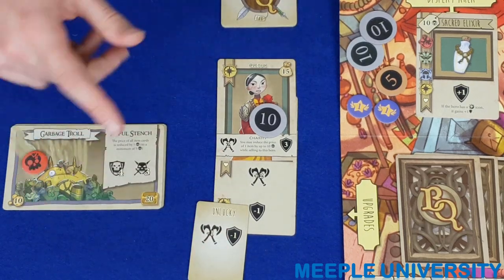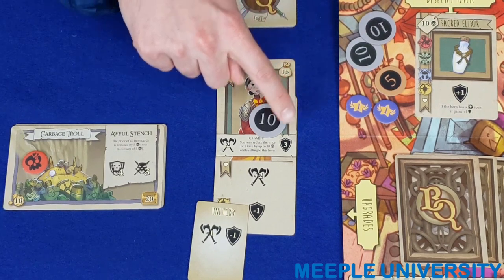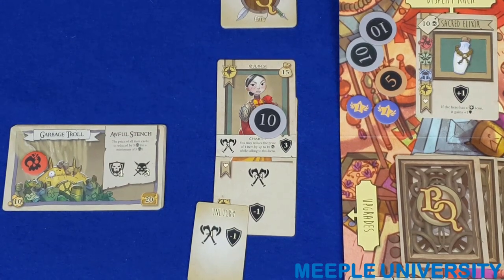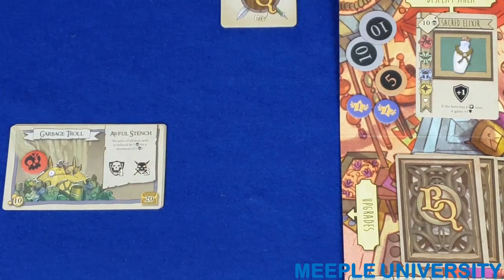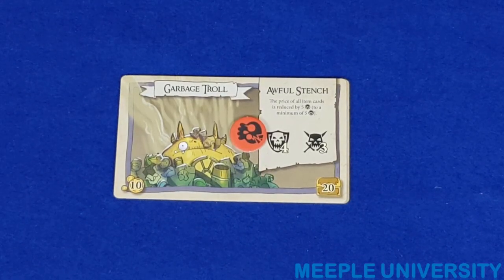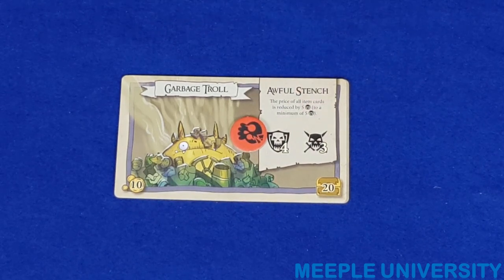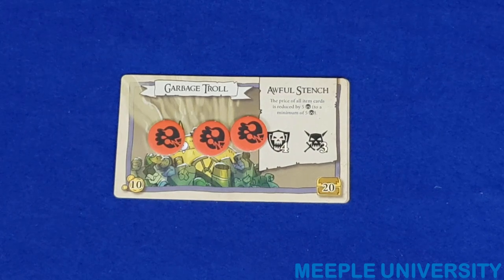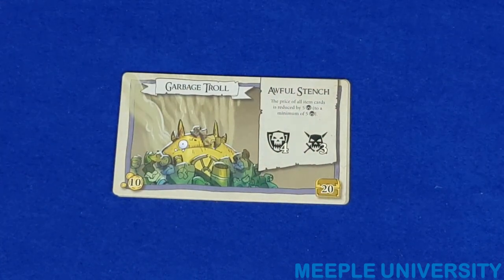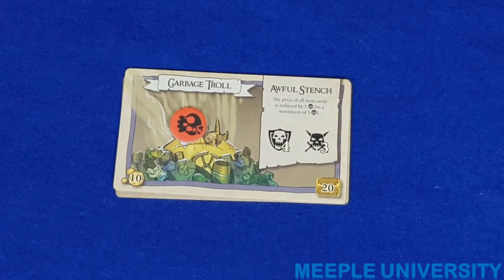Alternatively, if the hero fails to successfully attack the monster, the monster gains no wound and the store gains no prestige. If the hero fails to successfully defend against the monster, the store still gains no prestige and the hero is killed in battle. Discard the hero as well as the adventure card and all of its item cards. All of the other heroes in the game then have their attempts to both attack and defend against the monster, giving prestige to the store if successful and being killed in battle if unsuccessful at defending. The monster may gain multiple wounds through this process.